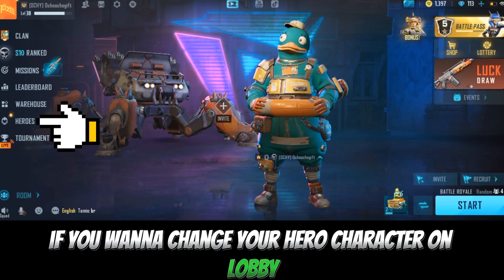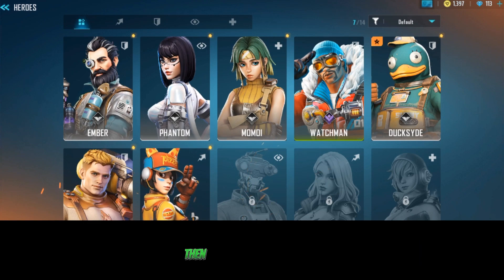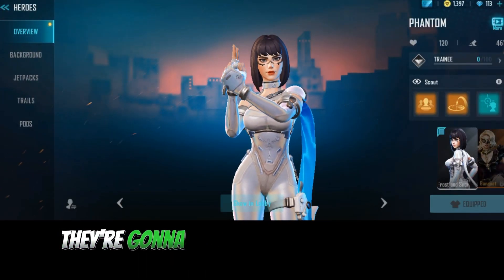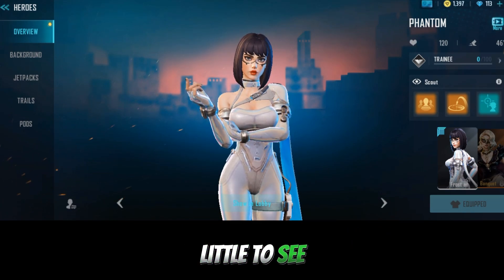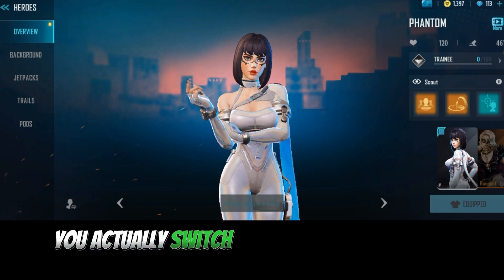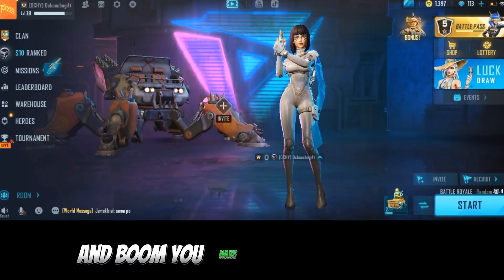If you want to change your hero character on the lobby, go to Heroes on the left corner, then look for the new one you want to use. To share your character in your lobby for all of the keys in this game, click over here. You're going to see 'Show in Lobby' down below. Click over here, and once you click on this, it switches. You have now switched to use this character in the lobby.